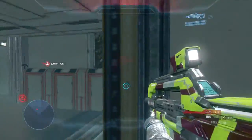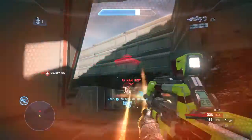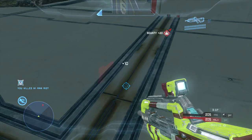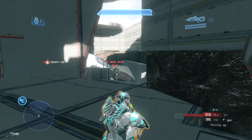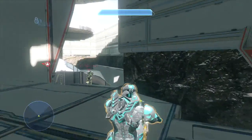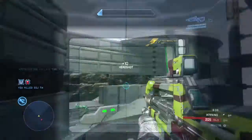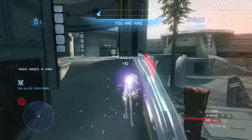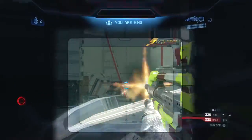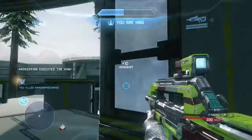This is called panic reloading, and you do an amazing job of getting away from this player and pulling out your bolt shot trying to stay alive. Really creative second grenade there as you clean up this player — good job with the double kill. You grenade this guy very, very well. This is exactly how you want to be using your grenades.